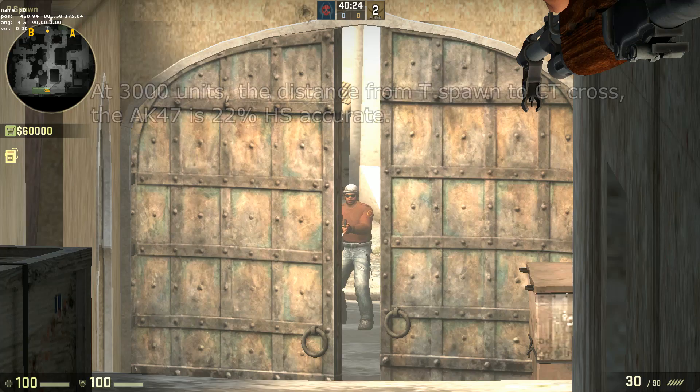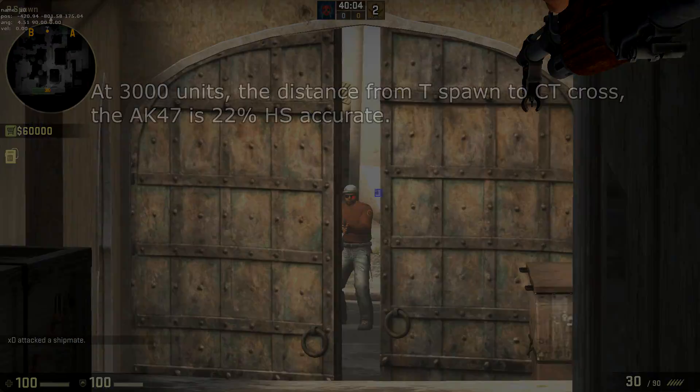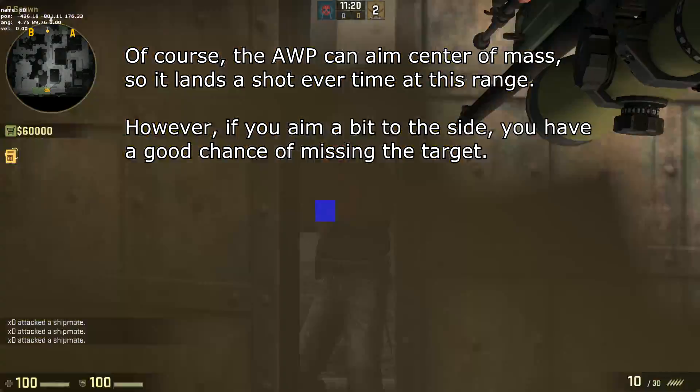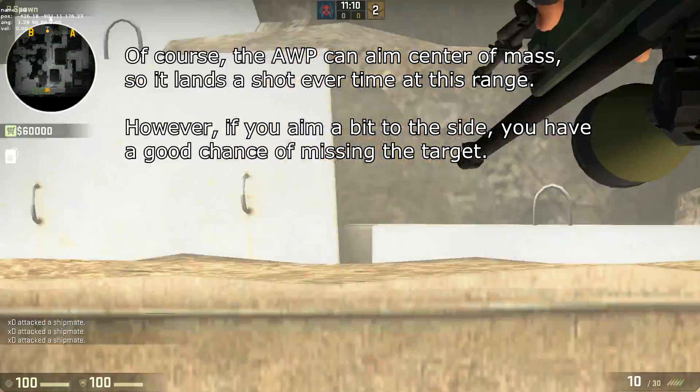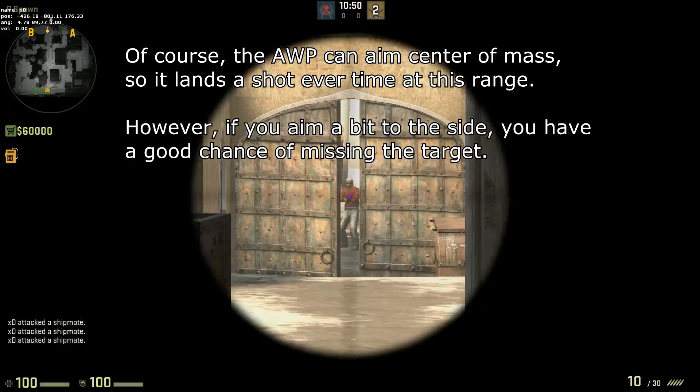At 3000 units, which is the distance from T spawn to CT cross, the AK drops to 22% accuracy. At that distance, the Scout is only 57% accurate. Of course, the AWP can aim center of mass, so it lands a shot every time at this range. However, if you aim a bit to the side, you have a good chance of missing even a body shot.